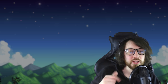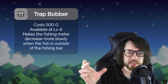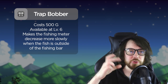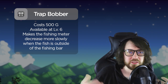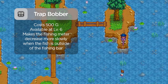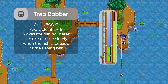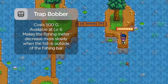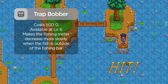The two best bobbers are the trap bobber and the cork bobber. My favorite is the trap bobber — combined with food that extends your bar, like Dish of the Sea at +3 fishing, it basically turns fishing to easy mode. The trap bobber slows the regression rate of the fish meter, making it great for jumpy fish like Legend or Catfish.